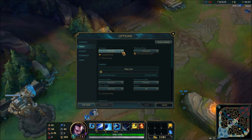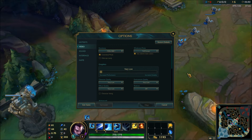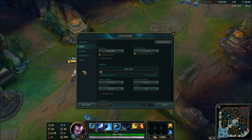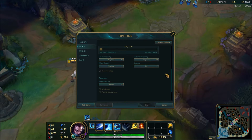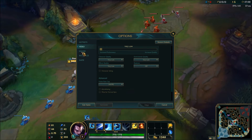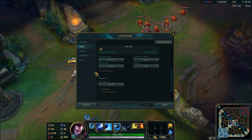For video settings, I have my resolution maxed out, full screen. I have my graphics down to the very lowest setting — not because my computer can't handle it, but because I remove anything that will visually distract me from killing opponents and CSing well. I have it locked at 144 frames, which is the max on my monitor. I keep vertical sync off — vertical sync is evil, it makes your mouse feel floaty, and I like my mouse to feel pinpoint accurate.